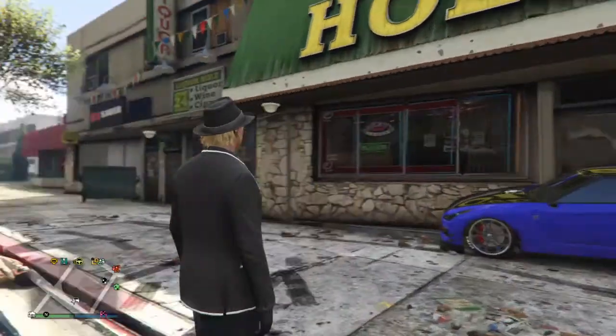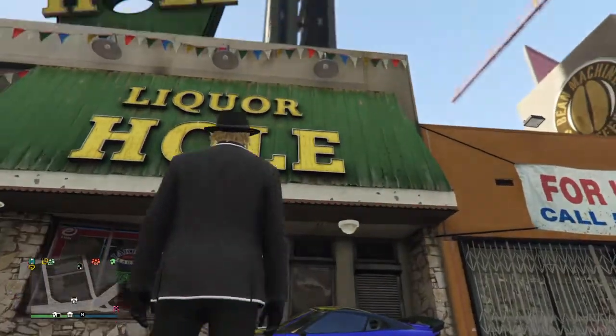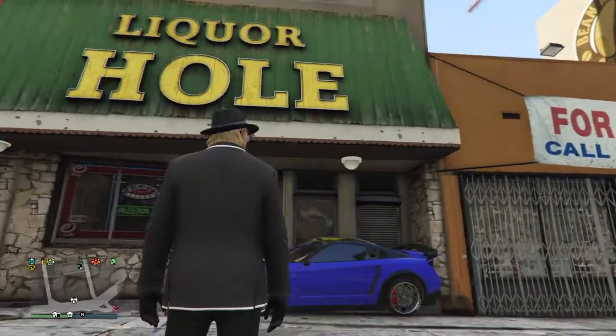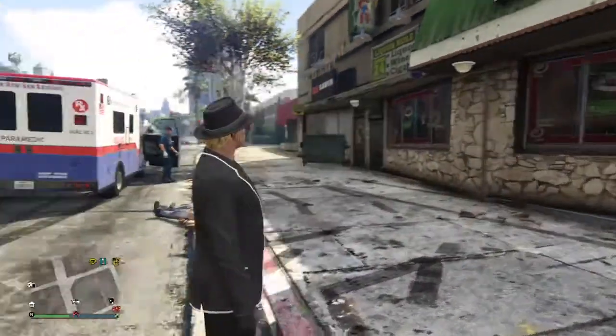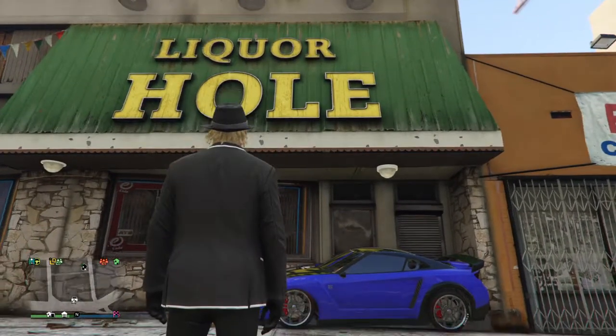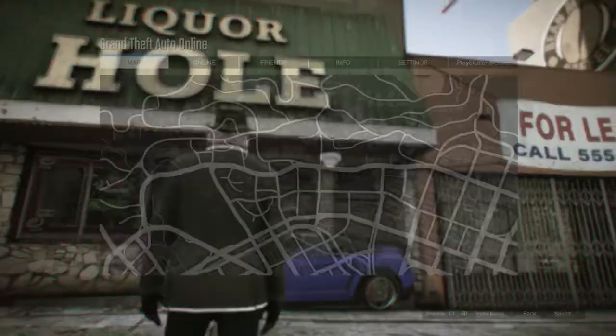Hello YouTube, this is another episode with Game Breaker Master and today we're doing GTA 5. I'm gonna show you how to get on top of Michael's house through an under-the-map glitch. Hopefully this works — I've done it multiple times and had to make multiple videos — so let's give it a whirl. This is where I am on the map.